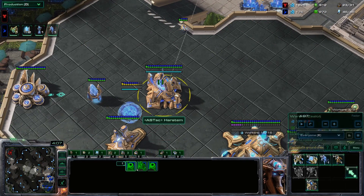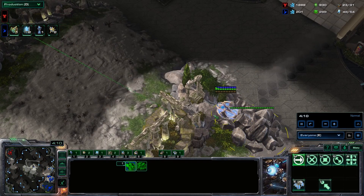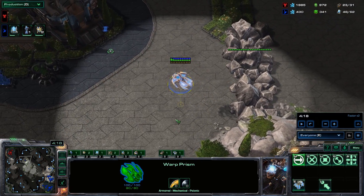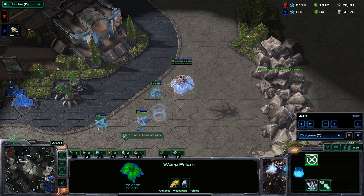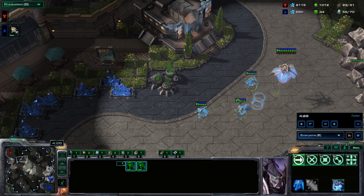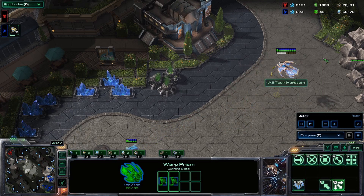As my warp gates finish and my stalker completes, I do not warp anything in until I warp the DTs on the other side of the map. The dark shrine is about to finish. Note that with an early scout, I still managed to get my first three DTs warped in at around 4:20-4:21 — that is extremely fast. Most Terrans' first drop hits around 4:30-4:35, so be aware that as you're dropping, Terran can also be dropping mines. DTs are usually better since they are completely invisible.